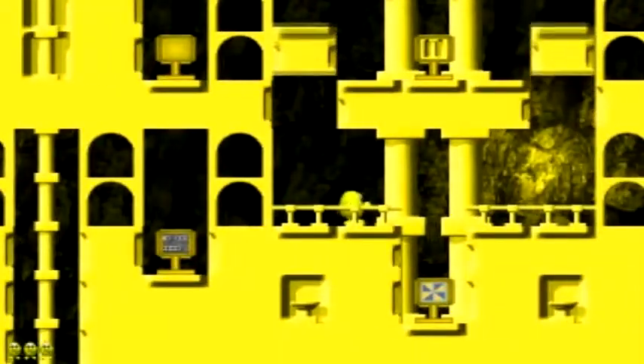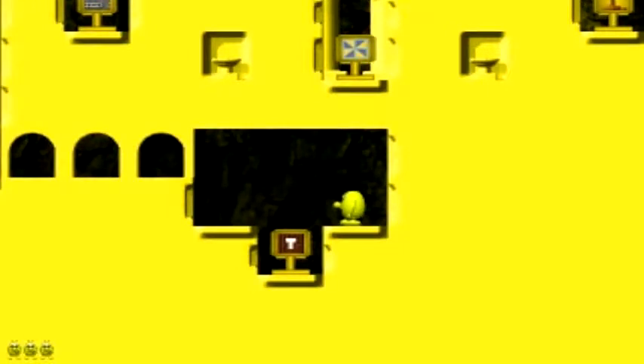Now, another change is this is going to be a very long let's play. The reason: all worlds have eight levels each, including the tutorial world. In the first two games, the tutorial was just one level. It remains a level, but you've got eight more levels in it. The Woods World — let's go.